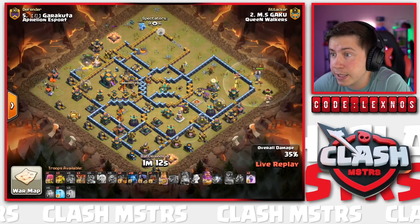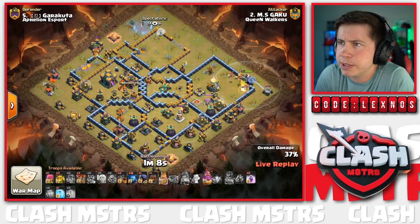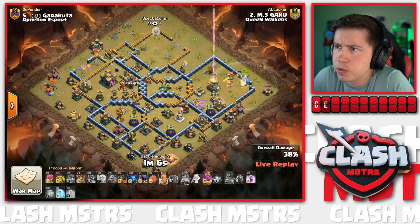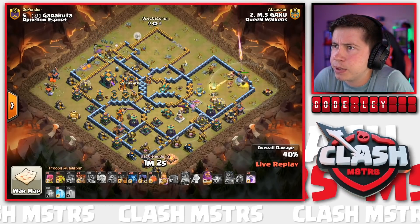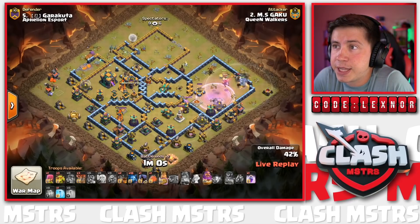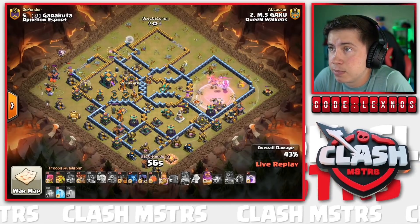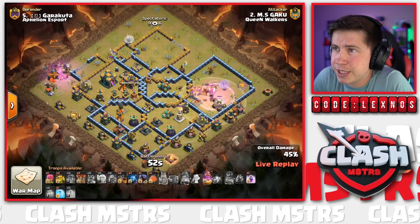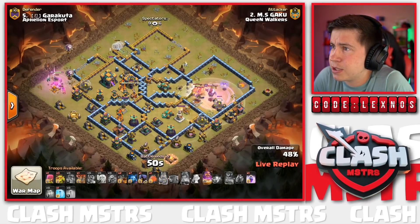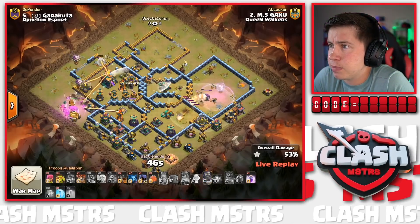Dragon Riders from the right side; he still has a Log Launcher active - will he switch to a Blimp to go for the Town Hall? The King is peacing out all the way to the left side of the base; we're going to have to invest the Battle Blimp for the Town Hall. He does switch to the Battle Blimp. At this point we're just trying to get as much percent as possible - it's super unfortunate that the Queen died through her ability.